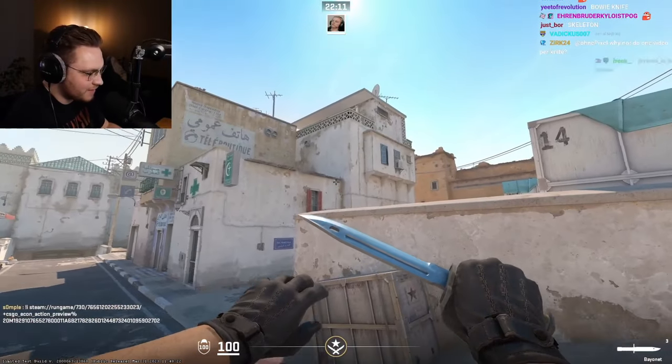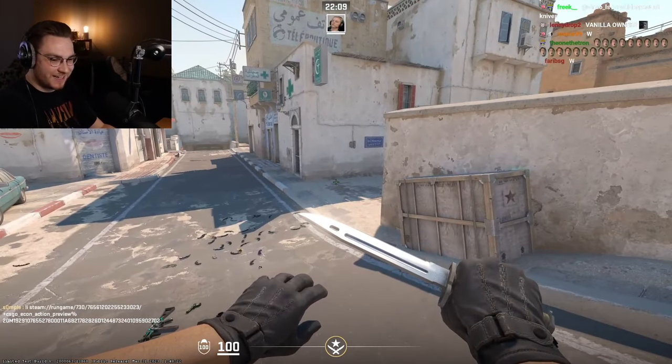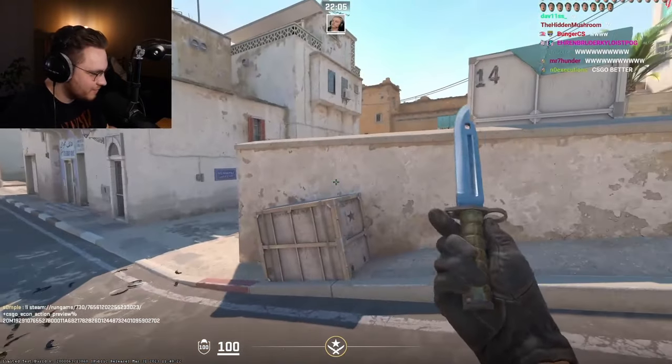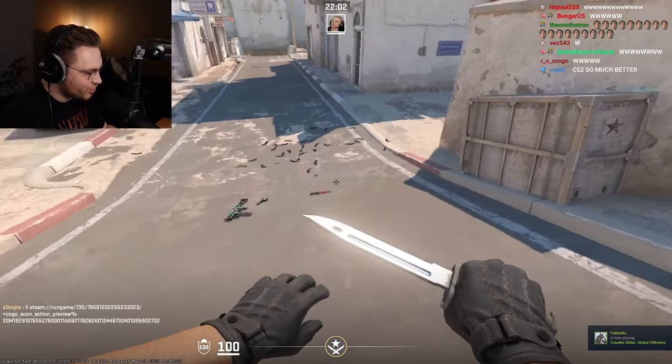The vanilla knives are really insane in CS2. Chat, that is insane. Lightsaber. So clean, so shiny.